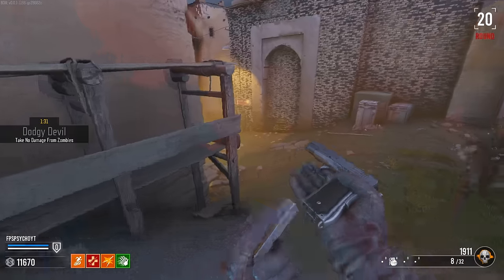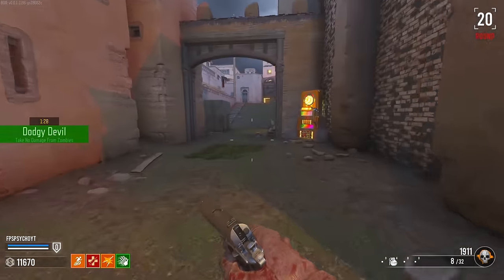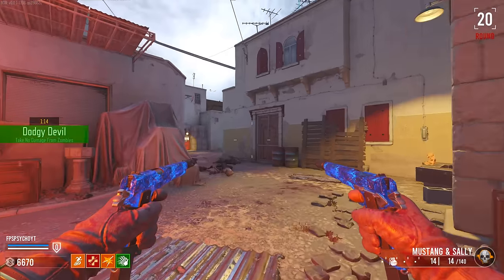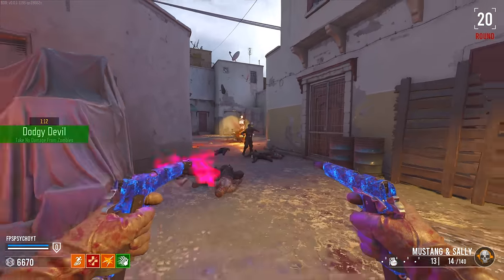What are we getting? The 1911. If I had PhD, this would be great. It's not often you get it out of the box, though — so I guess we'll go pack-a-punch it. Mustang and Sally — these are some good guns. I like these.